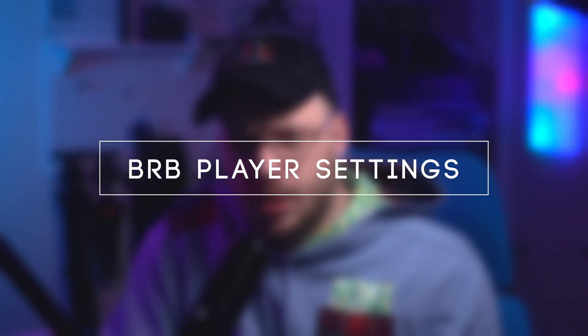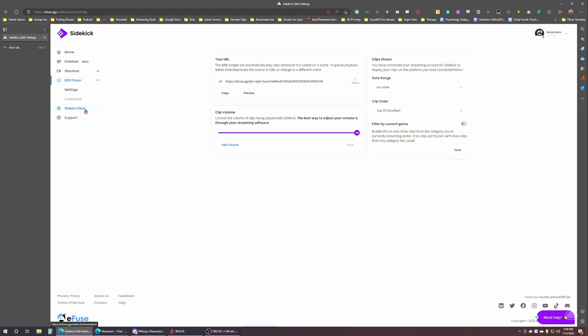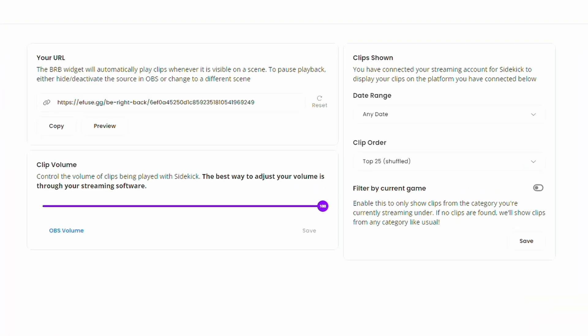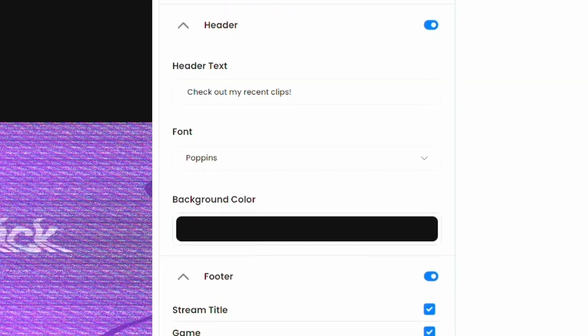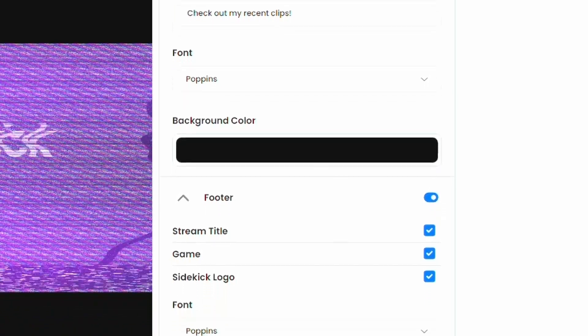Since the Be Right Back player is a little more cut and dry, there aren't many configurable settings. Like the shoutout plugin, you can change the volume. As far as clips shown, you can select date ranges, the order they'll play in, and filter them by a certain type of game.